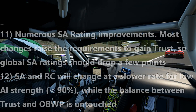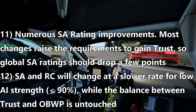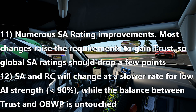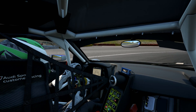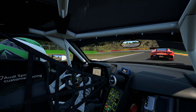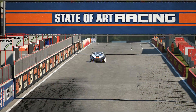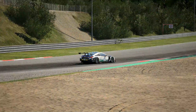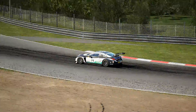Safety improvement ratings is number 11 — there are changes to how you build trust. Number 12, related to this: safety and racecraft will change at a slower rate for low AI settings. A lot of us — myself included, if I'm being honest — raced single player, turned the difficulty down, and just worked on driving in proximity to other AI cars to build up the safety rating that way. Kunos is essentially saying that's cheating; they want you to build your safety rating organically. So now there are adjustments to how fast you build it with a low AI setting. It's just going to encourage us to push ourselves harder, and I think it's overall a good idea.